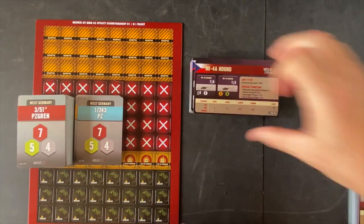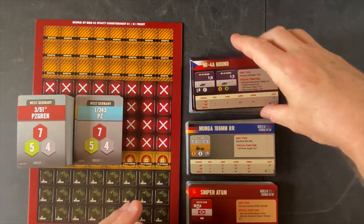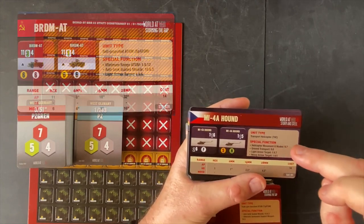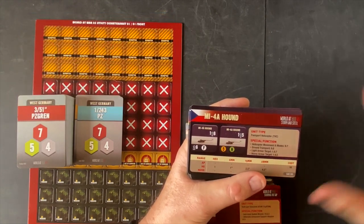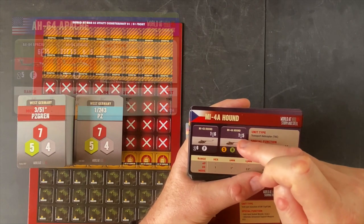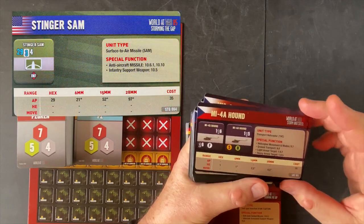We also get three stacks of unit cards covering the original base game, Storming the Gap. They're kind of cool to thumb through — like sports cards or Pokemon cards. Each card has the counter front and back, the name, the unit type, and any special functions with rule references. The part I find particularly helpful is the right-hand side with unit type and special rules, so you can have these off to the side as reference while playing.